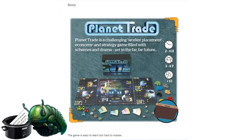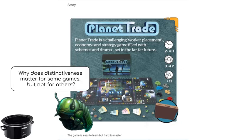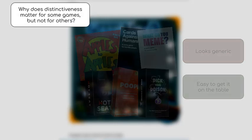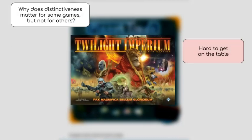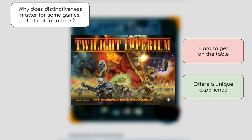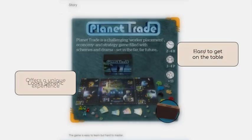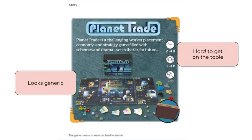So let's go back to the question that's been simmering in your mental crockpot: why does distinctiveness matter for some games but not for others? The answer is that if a game looks generic, people will be willing to play it anyway as long as it's easy to get it on the table. And on the flip side, if a game is hard to get on the table, people will be willing to play it anyway if it offers a unique experience. A game must provide at least one of these two advantages in order to be a competitive product. And based on what we're being shown in this panel, Planet Trade isn't offering either of them.